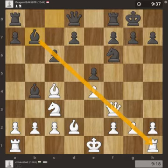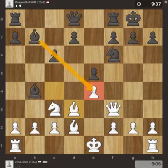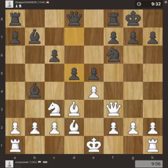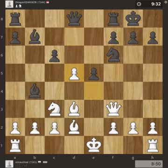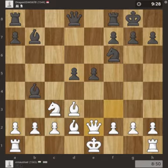The queen and rook are present on that diagonal, so Bd3 supported the pawn and blocked the bishop's movement. Then d5 — black wants to remove the barrier and exchange the pawns. So e takes d and c takes d — now it was a dangerous situation.